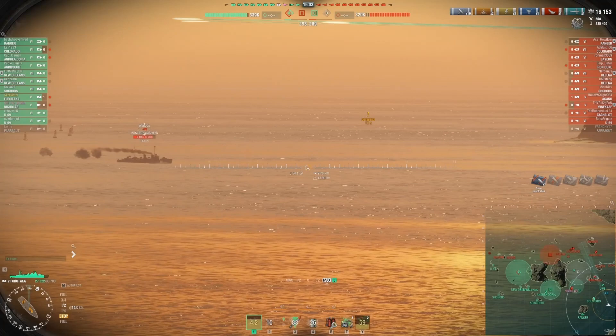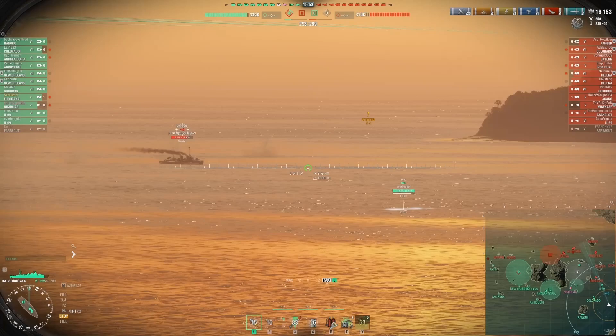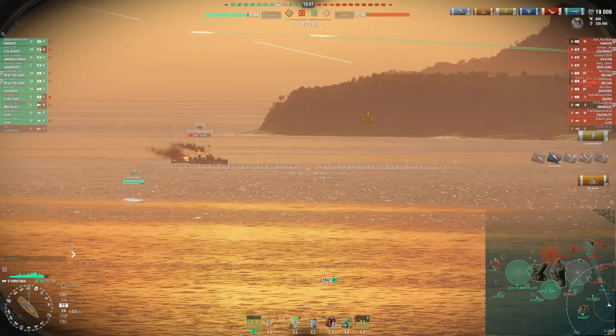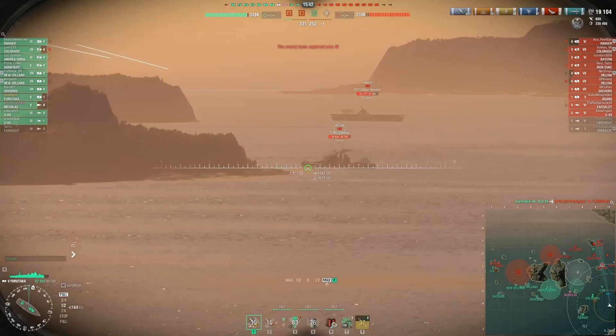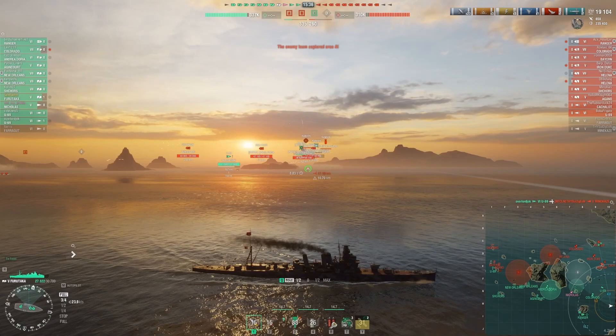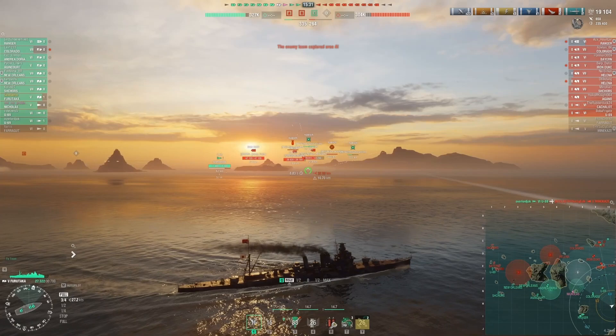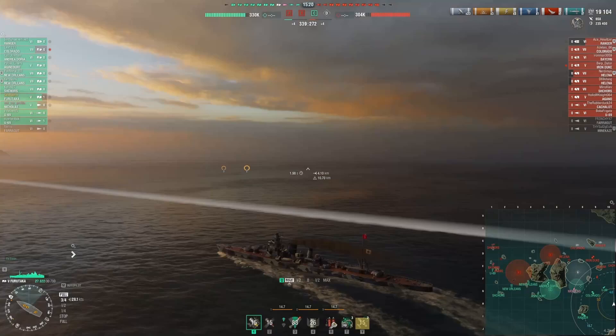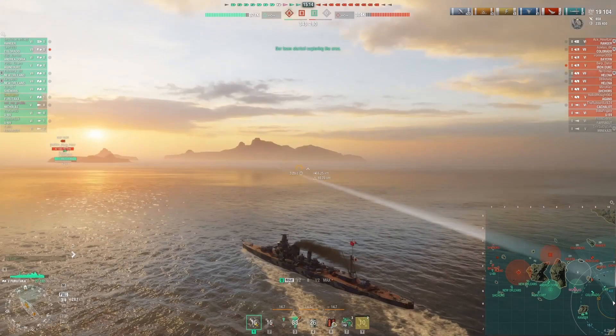I get a decent hit on the Minekaze with three of six shells — smaller target than the Farragut. His engine is out but the U-69 finishes him. We've now taken down two destroyers on this flank. I want to get a shot on the Helena but this is where Furutaka's bad range comes into play — he's at the extreme edge of my range and reversing. I basically have no shot without moving back forward. My surface detection of just over 10.5 km remains an asset but the limited range is constantly frustrating.